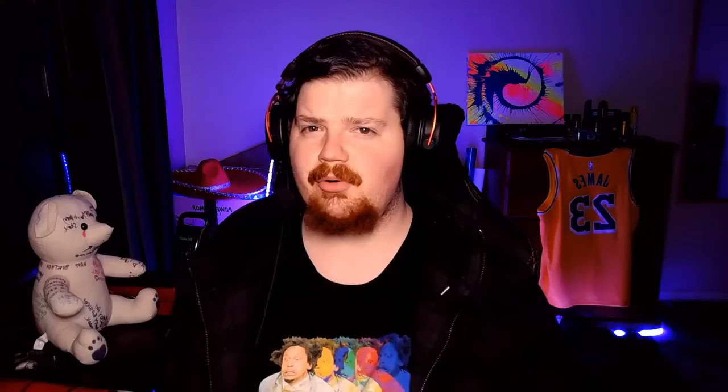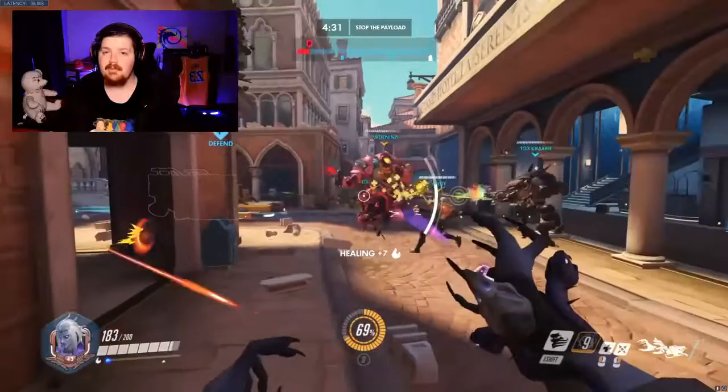Just to be clear, throwing orbs on these strange angles isn't what you need to be doing all of the time. Sometimes just throwing the orb into a small room or through the main choke will get you the most value. It's just important to remember that you have these off angles available to you if the opportunity presents itself.